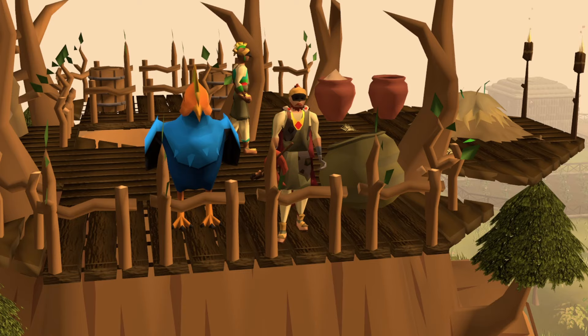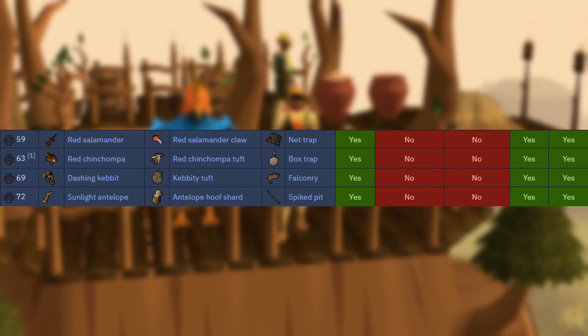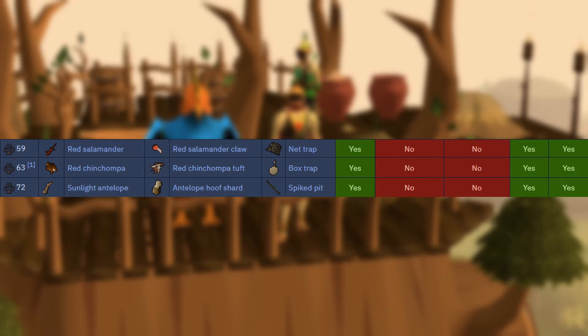Now let's talk about what rumors are best to block for each master. For Adept rumors, there's only one choice: Pyre Foxes, as they are the only rumor assigned by both Adept and Master Hunters. For Expert rumors, there are four remaining options: Red Salamanders, Red Chinchampas, Dashing Kebets, and Sunlight Antelopes. Dashing Kebets are one of the fastest rumors you can be assigned and will only be faster when Jagex adds a quick option to obtain a Falcon, so I highly recommend against blocking these.